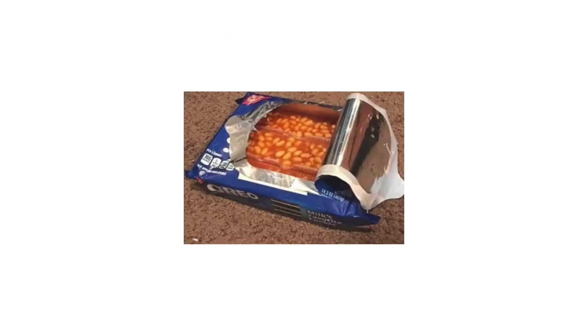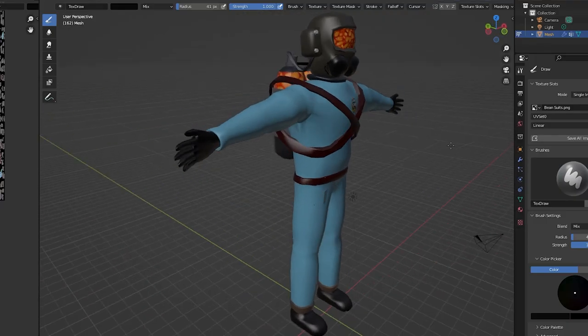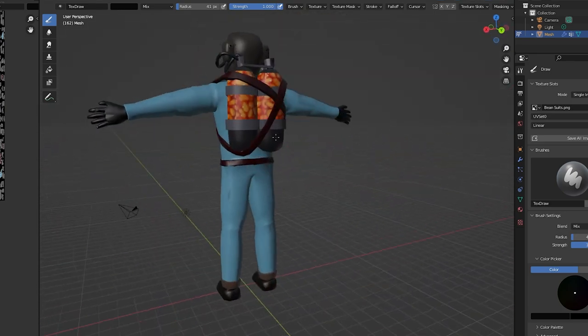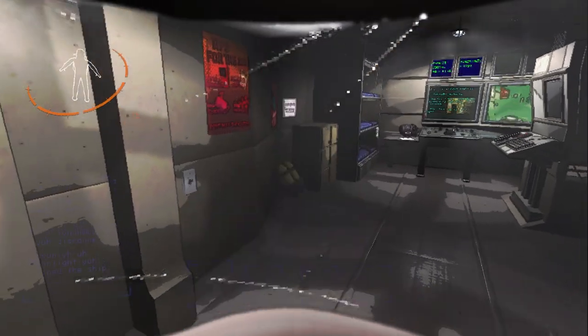Heinz baked beans get put everywhere — in everything. Clocks, goggles, toast. So why not throw them in the suit? Some in the tank, some in the visor, a little Heinz logo to show what's up. Is this Heinz? It is. I like that.